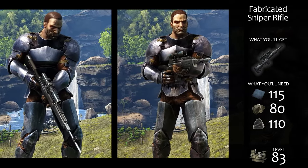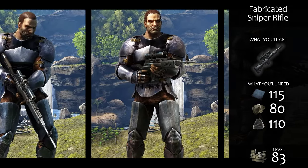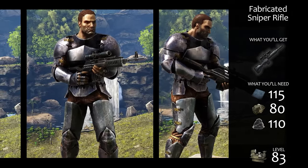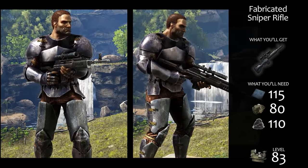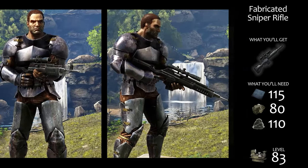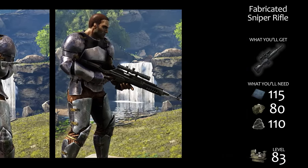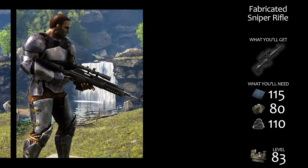It has some disadvantages compared to the assault rifle though. It's two and a half times heavier and its ammo is twice as heavy. It has one-third the fire rate and long four-second reload times. Its crafting requirements are also extremely high. If you want to dominate a battlefield from a distance, this is your go-to weapon.